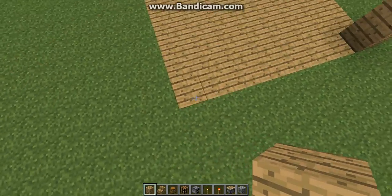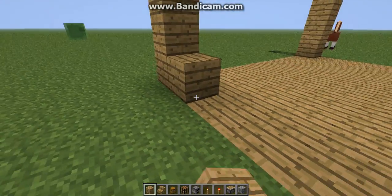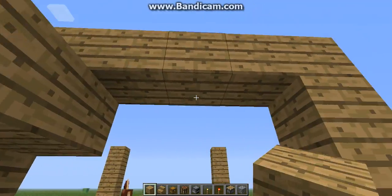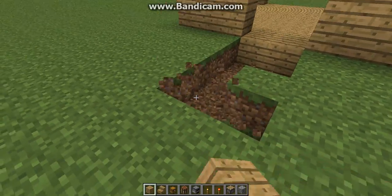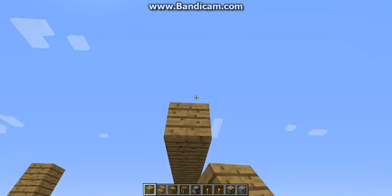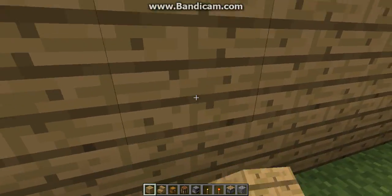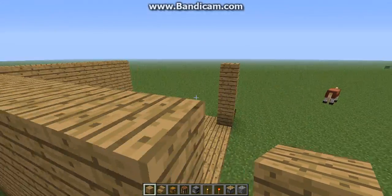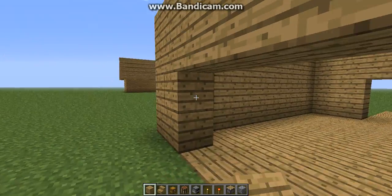You're going to see how tall it gets. Then you can just fill this in. Then doors right here. Then you can make like a little pathway out a little. Then you can do the same thing over here — fill the stuff in. We're probably going to get to the start of this roof, where we start the roof.